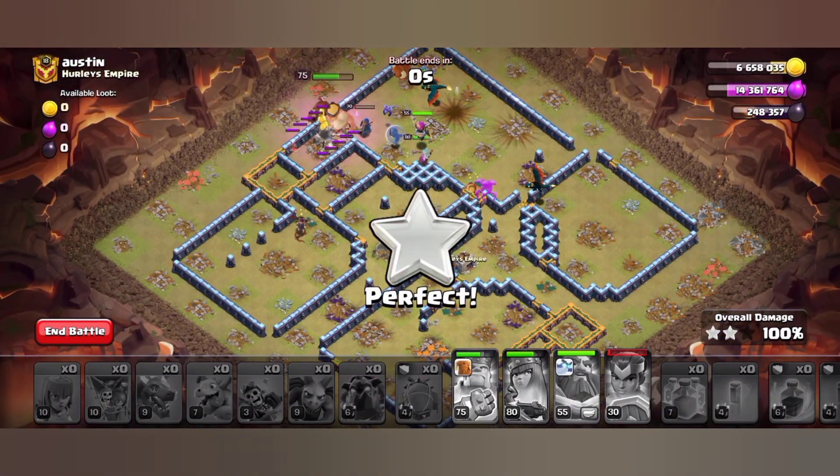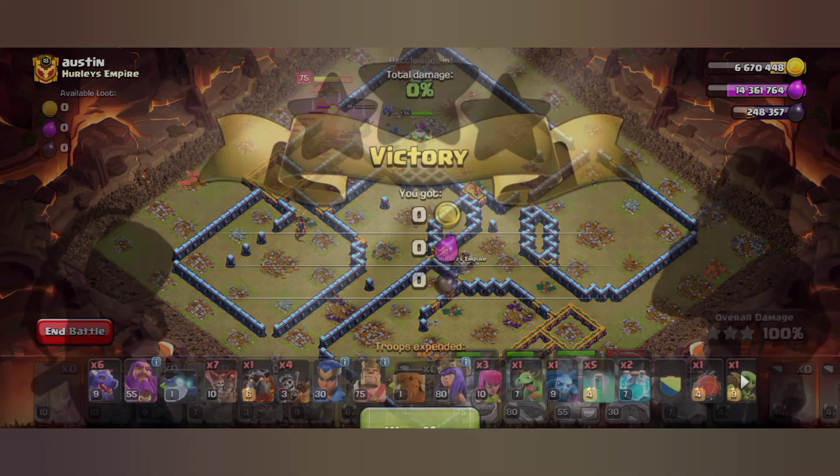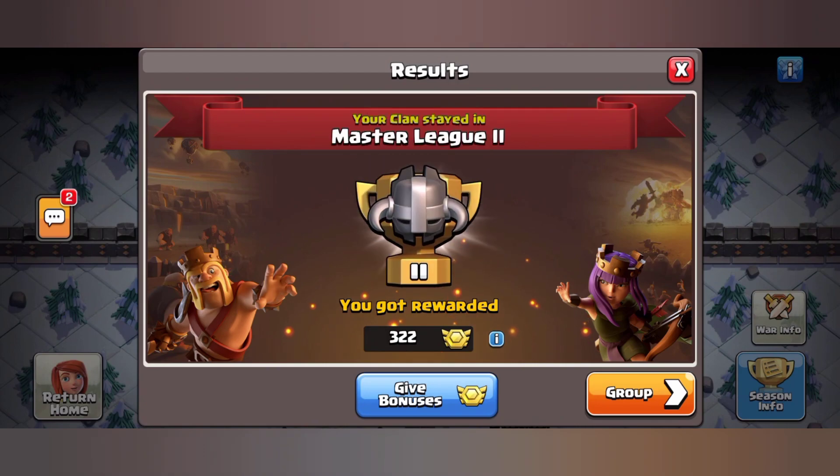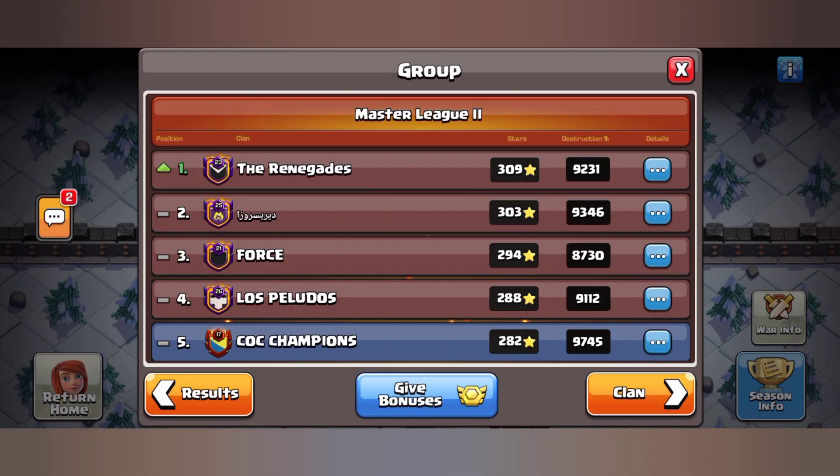There is a group and there are heroes. This is our base. We are known as TH14, but we also have to get the CWL. We have played the CWL, but we still have a few. We have 21,000 percentage.